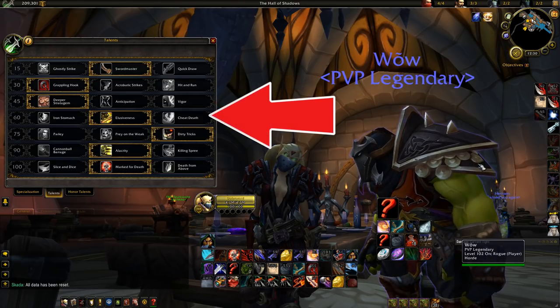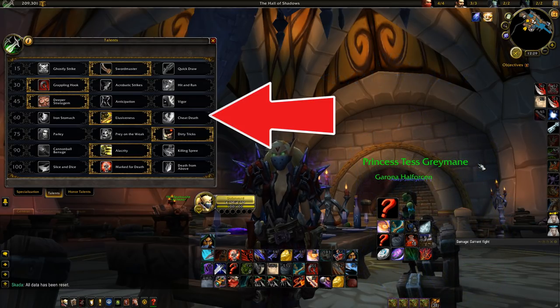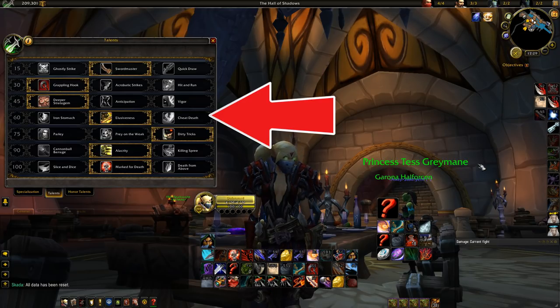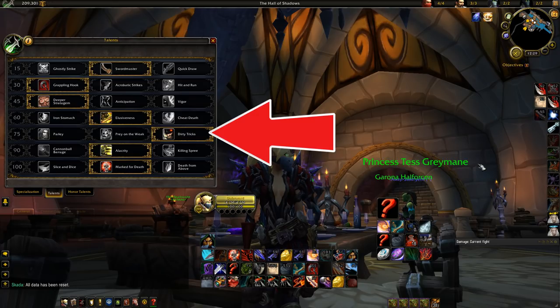In the fourth row, Illusiveness is the best option. If you can play around Feint and pre-feint certain mechanics, you can pre-feint stuns or bursts that would otherwise kill you. Because Rogue is squishy, Feint gives you tankiness as long as you manage it with energy and cooldown. In the fifth row, Dirty Tricks is the only best option — it allows energy-free Gouges, Blinds, and most of your other CC.